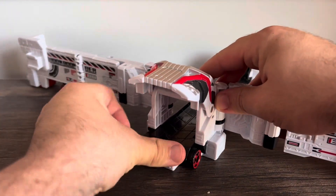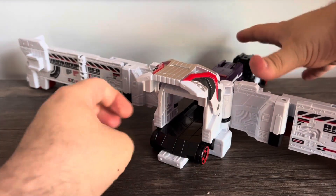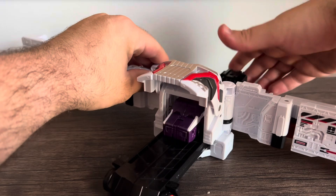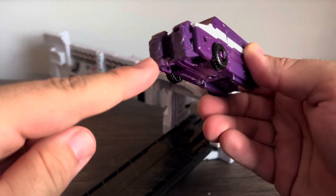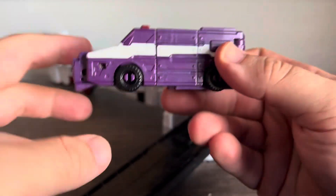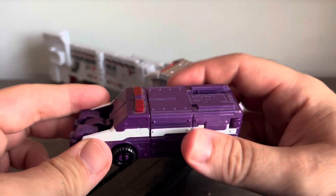Now, the attack mode for Pato car 2 is a bit subtle. What it does is flip the front bumper over to become a pair of cannons. A bit subtle, but these will make sense once we get to the combination, which we'll get to right now.